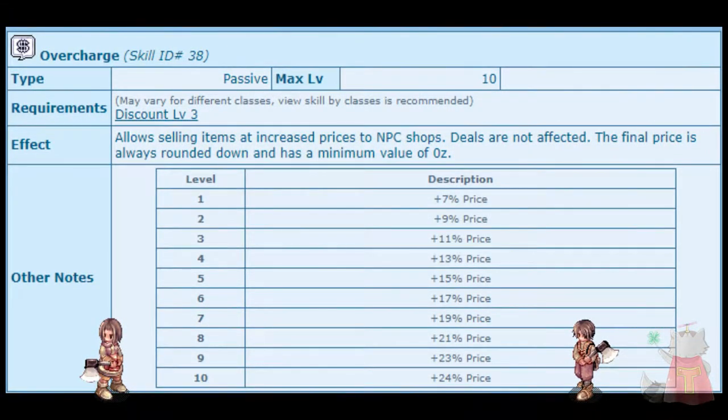You might be wondering what you need to do now — make a merchant. Right now, go do it. You don't have to get max level, just get high enough to max the skill. Overcharge is amazing: a 24% increase in price. It's very difficult to put that into words because it's math, and I hate math. Basically, you're leaving money on the table if you do not make a merchant. I recommend you make one.